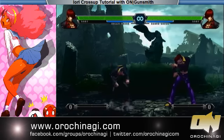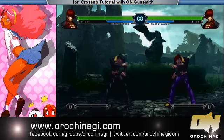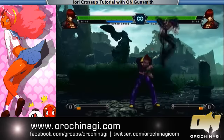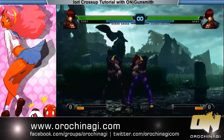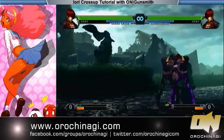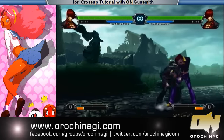You do the cross-up by pressing back and B, but of course when you're crossing up you press forward and B and you get this lovely cross-up. Note that Iori can't hop over any opponents or hyper-hop unless it's somebody short like Chin or Kinzu.